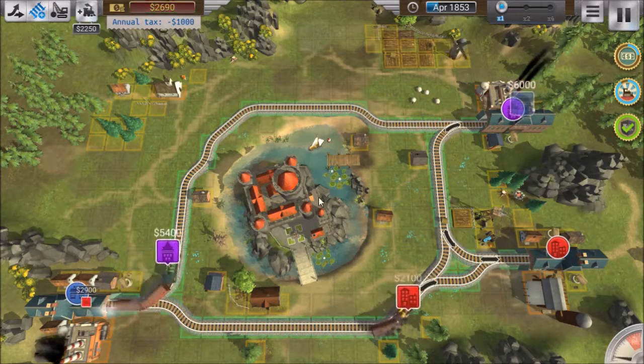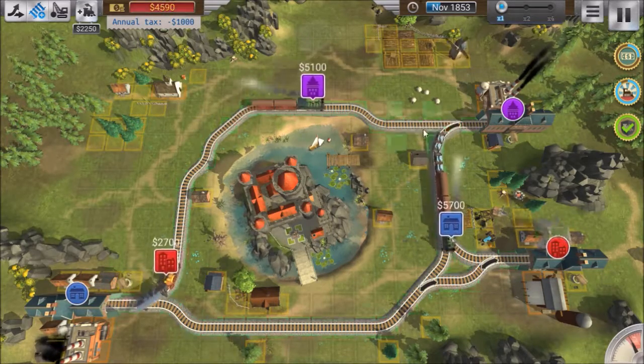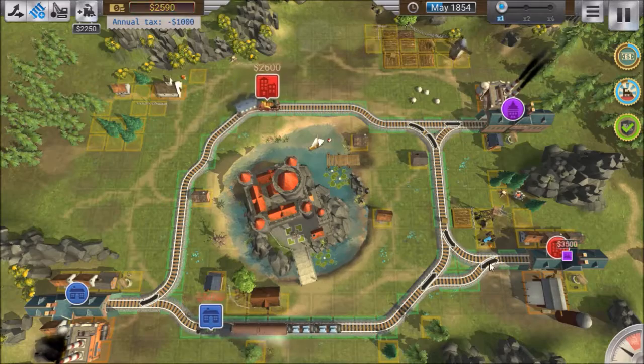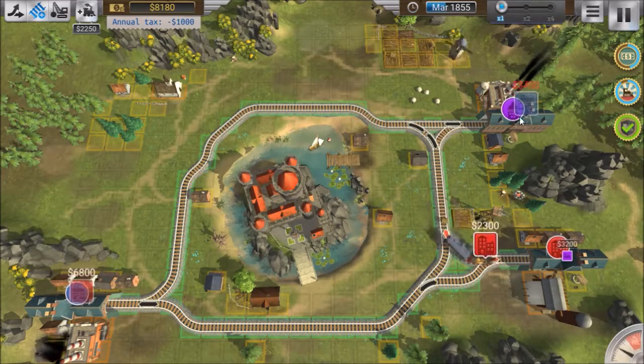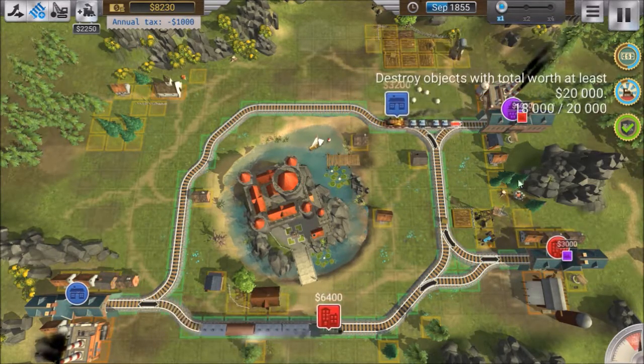A lot of times my particular strategy in this game will be to continue ordering up more trains and just hope that a whole bunch of them want to go to the same place. So we just pump one engine full of trains and then switch to a different train at another point. That's my strategy, at least.